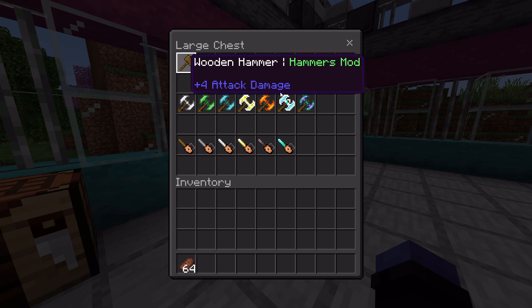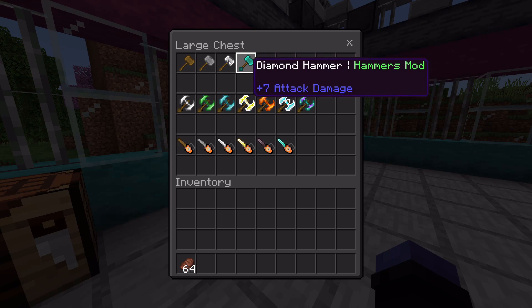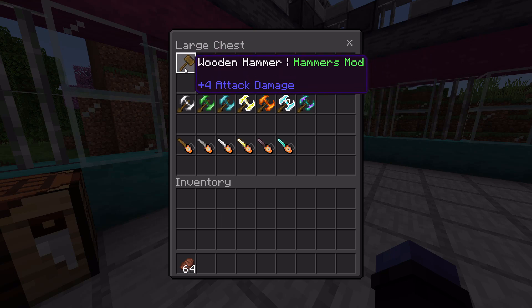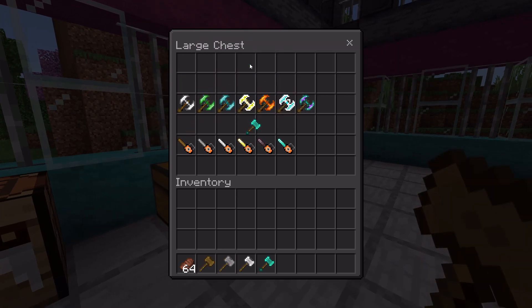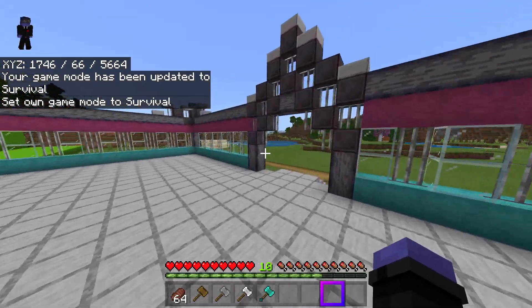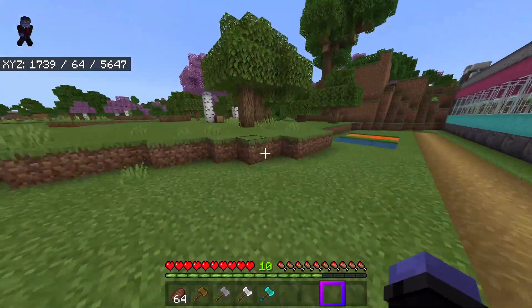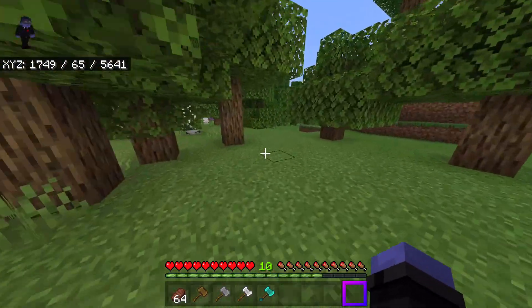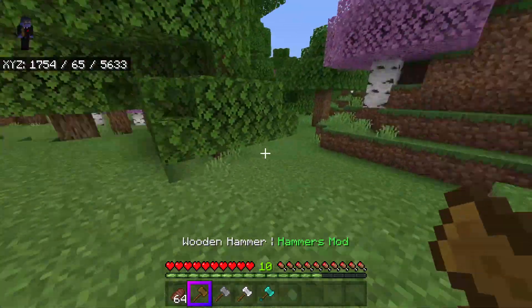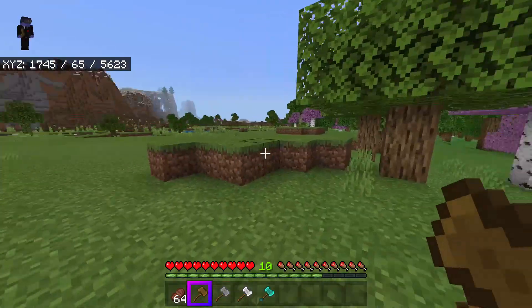The first add-on is the MC Hammers add-on by Crazy Games. This adds in hammers, which are essentially a combination of a sword and a pickaxe. It's a fairly small add-on — right now there are only four hammers — but this is one of the most polished and well thought-out add-ons I've seen in a while. When you hold out a hammer it says 'Hammers Mod 2,' which is really neat, and it sort of slows you down.